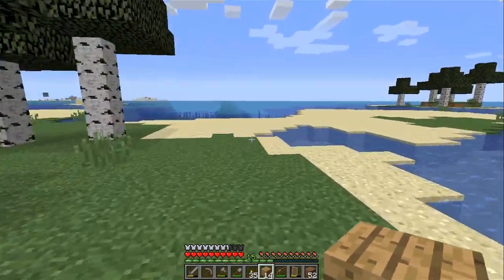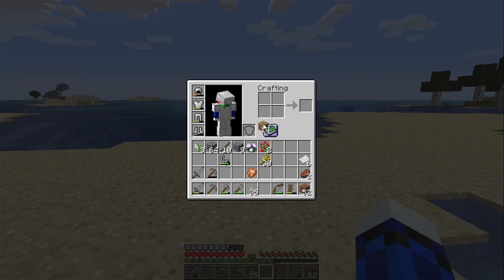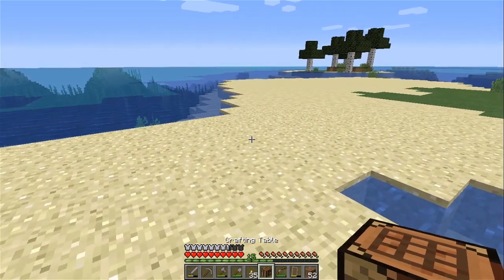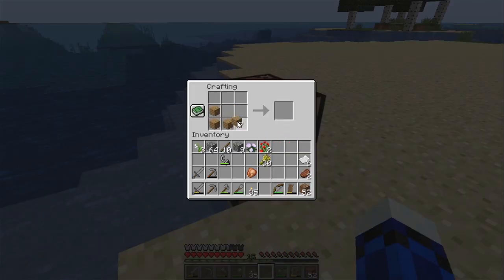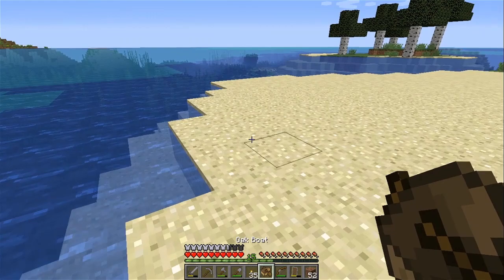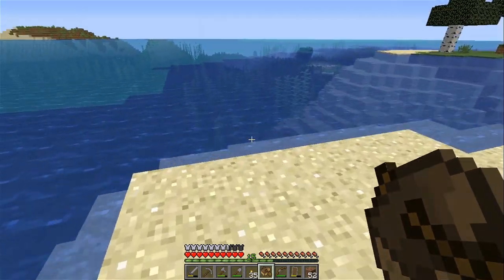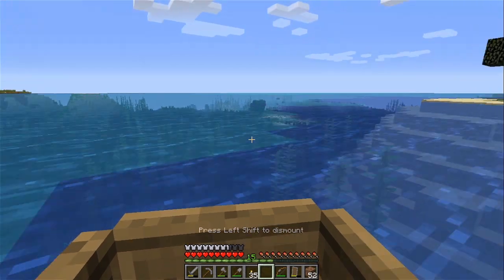Now we're going to go into our inventory, take our wood, make a crafting table. Now let's take our crafting table and make a boat. Let's take our crafting table. Now we are going to put our boat down here and ride in it.